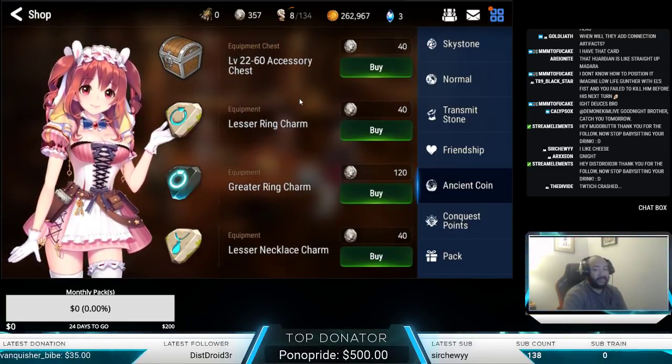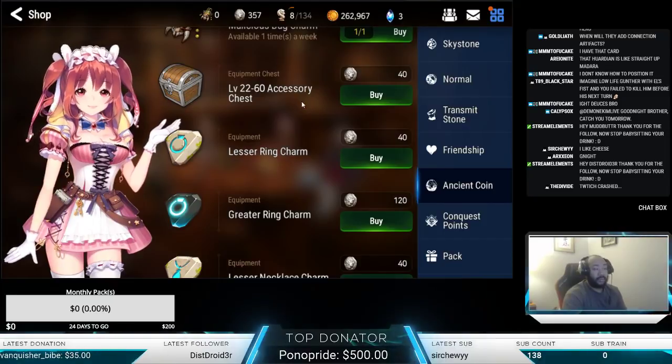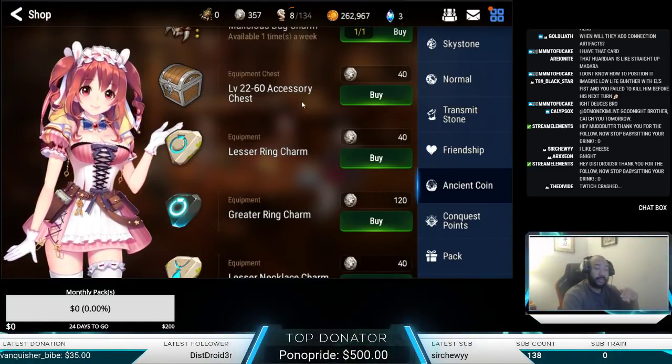Once you have those jewels, I recommend doing a 50/50 split, or a 60/40 — however you guys want to work it — between getting charms so you can get your gear leveled, and opening accessory chests so you have that consistent flow of gear coming in for replacements.